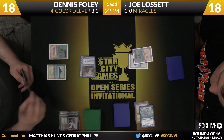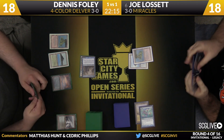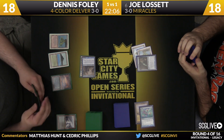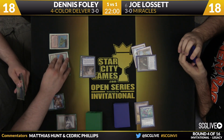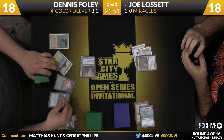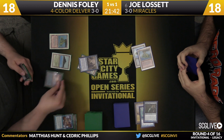Just an attack here for one, heading down to 18. An Underground Sea, and we head back Joe's way. There's been no pressure on Joe to cast any spells on the first few turns. Snapcaster Mage. He hasn't played a land here. It looks like it's just going to be a hard-cast Daze. You can almost see Dennis is confused — he's just cast the Daze with mana instead of picking up a land.